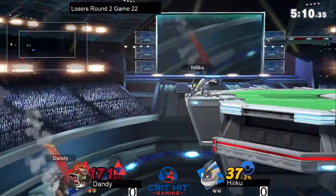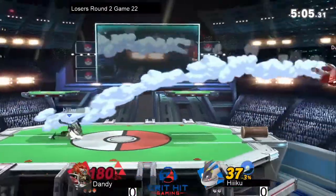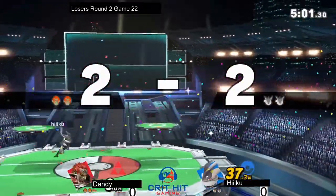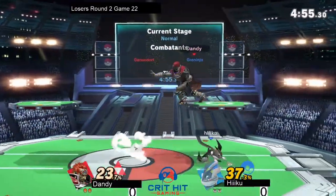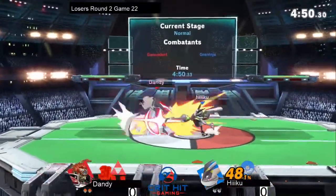Ganondorf is a heavy character who gets a lot out of a little, which is something that you will need in this matchup if you're not going to be a very combo-heavy character. Hiku sealing out the stock with back air, punishing Ganondorf's side B. Then Hiku punishing the up smash with, I think, a dash attack.